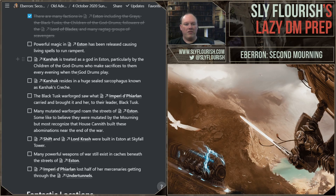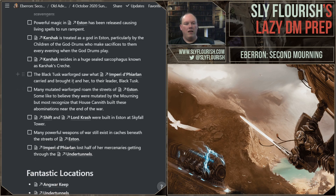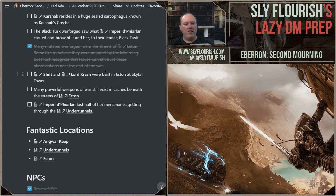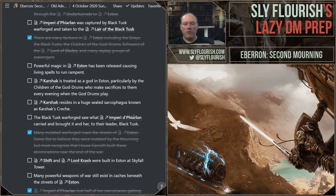They did not yet learn that powerful magic in Esten has been released causing living spells to run rampant, that Karshak is treated as a god by the Children of the God Drums, that Karshak resides in a huge sealed sarcophagus called Karshak's Kresh, or that Shift and Lord Kresh were built in Esten at Skyfall Tower. Imperial Defilion lost half her mercenaries getting through the Under Tunnels — they did learn that. Some good secrets and clues are still in play.